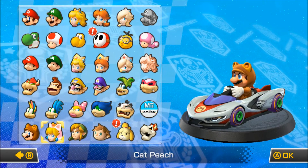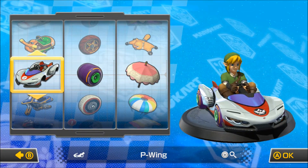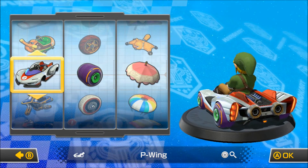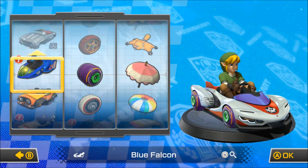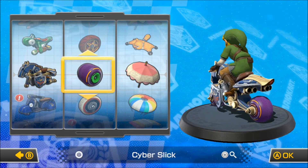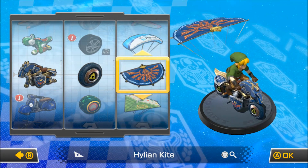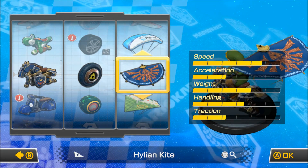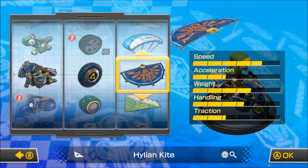Today we're gonna rock with Link. He's pretty cool, though honestly I think Link's kind of a weird character to put in a Mario Kart game — I don't really see him as a Mario Kart character. But in this game he has his own cart customization: a cool bike called the Master Cycle, his own Triforce tires, and his own Hylian Kite. The speed and handling are pretty good but the acceleration and traction are pretty bad — but we're gonna run with it.